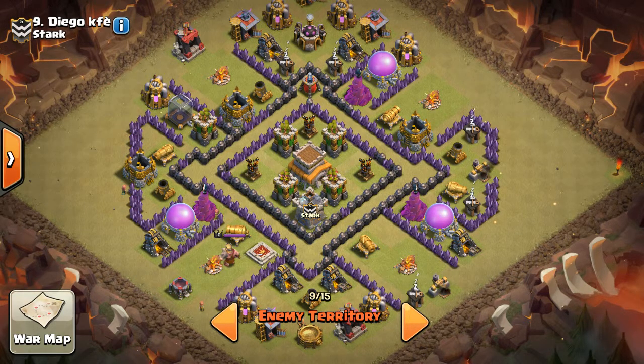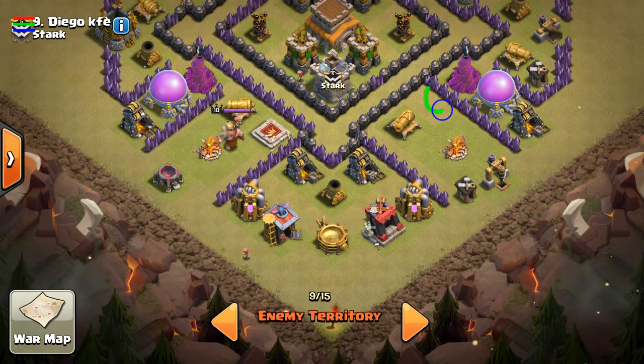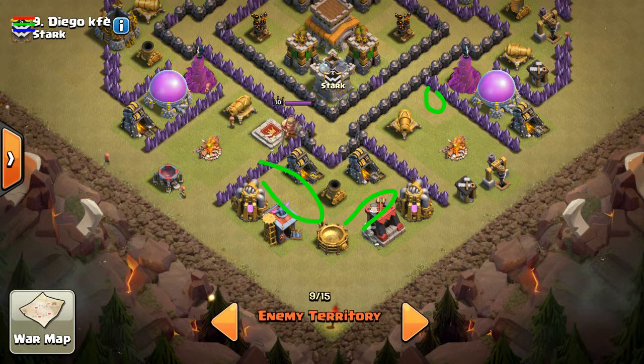The advantage of this base is that there aren't any double giant bomb locations. Almost every variant I've seen has a Tesla here, Tesla here, Tesla here. I saw another one where the gold mine and the Barb King were swapped, but that's kind of irrelevant. The only other possible giant bomb locations are here, but there's no hog pathing there, so it doesn't make any sense.